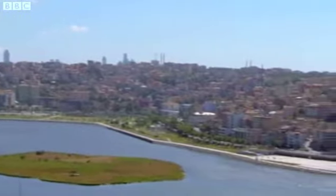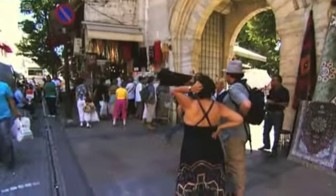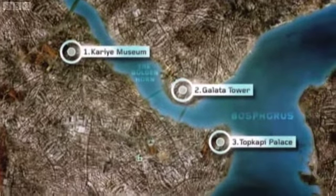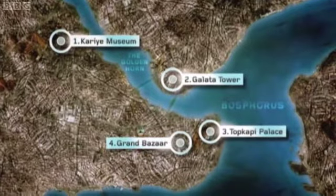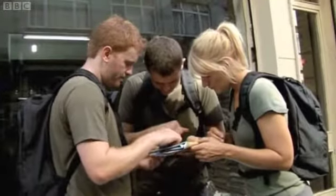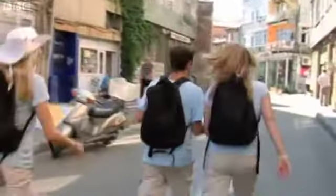That's four teams on the way to their final destination, which today is the city's famous Grand Bazaar, just three miles southeast of the start. Rather than taking a direct path, the teams will have to locate three separate checkpoints, taking them across the entire city before they can head to the Grand Bazaar. Navigating through their first urban drop zone is a very different experience for the teams.